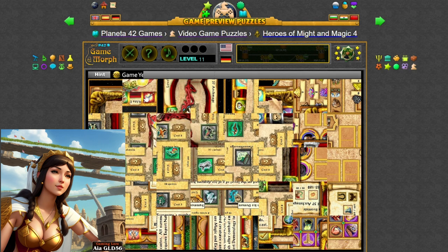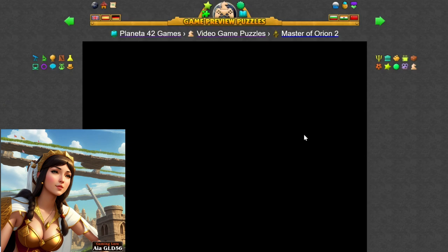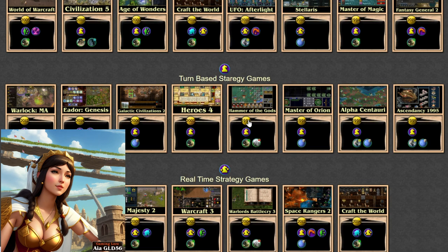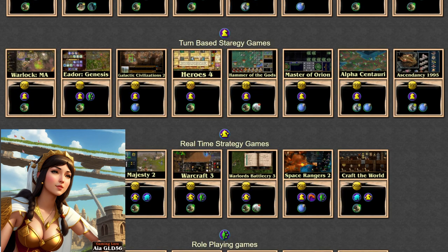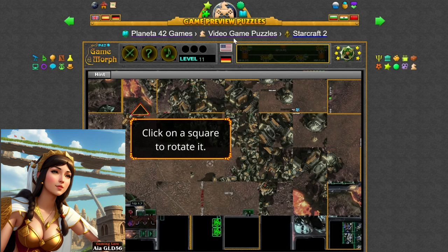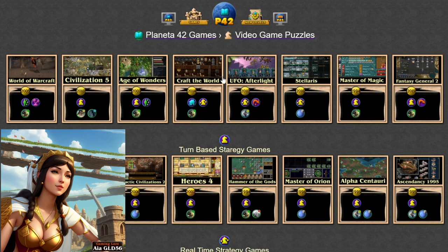In the world of Planeta 42's Game Preview Puzzles, the history of gaming comes alive in a captivating and immersive way. By solving puzzles and unlocking popular game titles from different eras, players can embark on a thrilling journey through gaming history and discover the timeless treasures that have shaped the gaming landscape. So why wait? Step through the gateway to gaming history and embark on an adventure you won't soon forget.